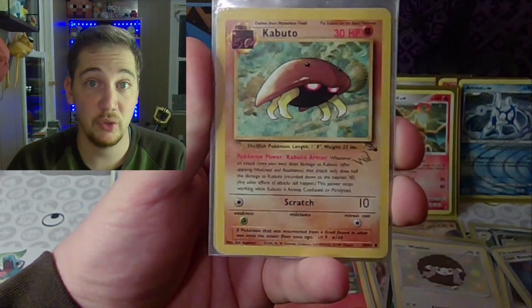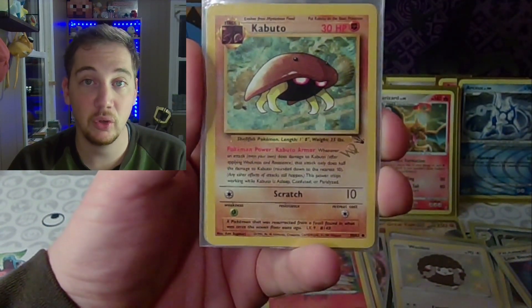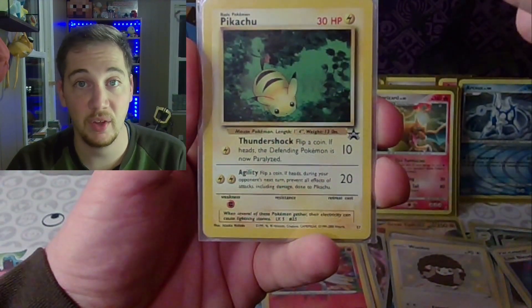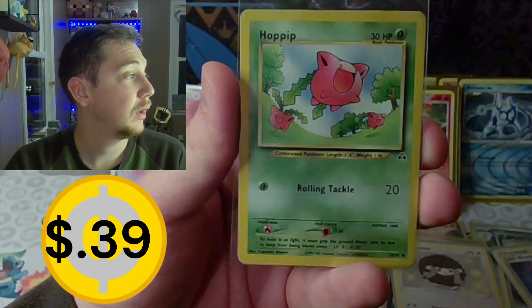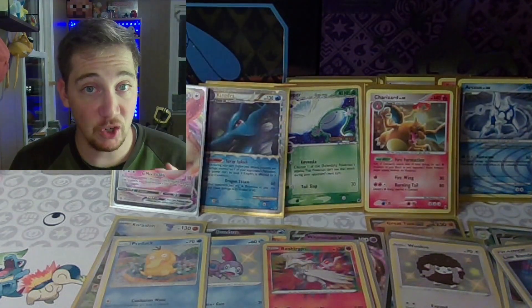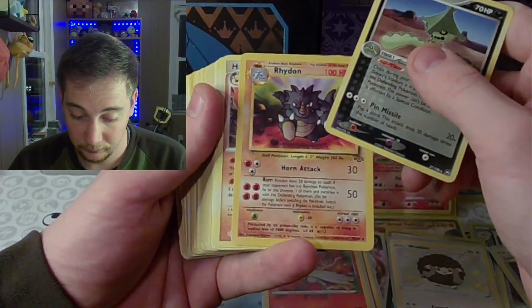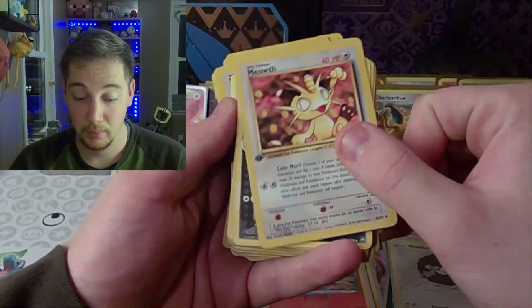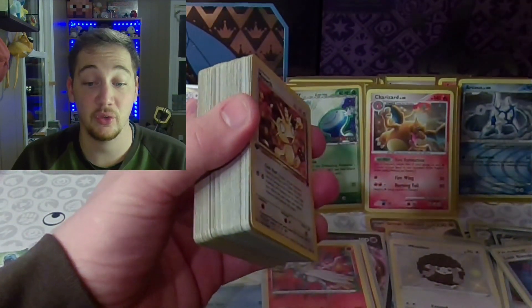And then it gets crazier — I just had a few set aside, we're going to go through the rest. This is a stamped Wizards of the Coast Fossil Kabuto. A Blackstar promo Pikachu — number 27, the 27th ever promo. We got Mareep's rookie card. And a Hoppip. I'm going to do highlights of what's in here — a first edition Rocket Meowth. We're going to make this a whole separate video too and upload every single card out of this pencil case, because this is wild.